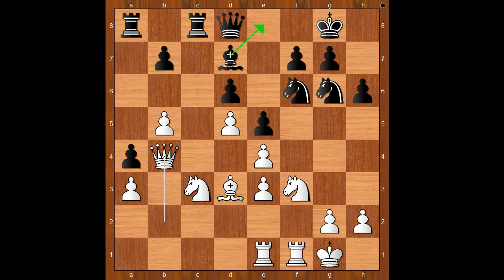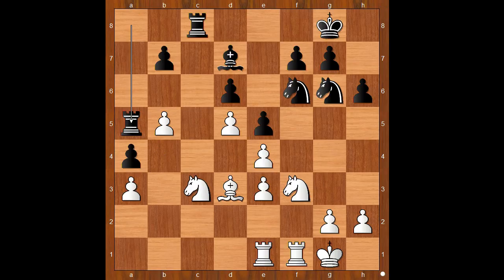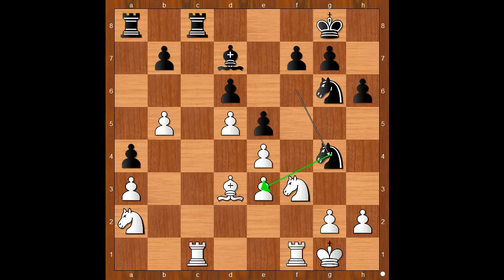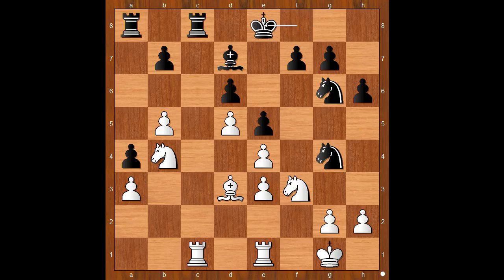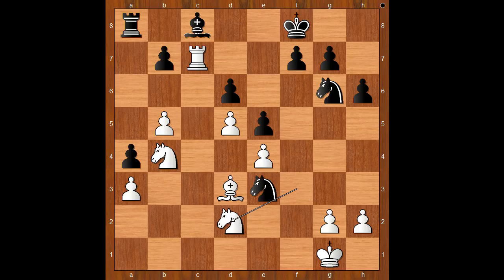Perhaps some players would play bishop to e8, but Wesley So played queen to a5 — a very nice move. If queen takes on d6, then rook takes on c3. Back to our game: queen takes queen, rook takes queen, rook to c1, rook from a to a8, knight to a2, knight to g4, rook from f to e1, king to f8, knight to b4, king to e8. Let's take it back: if rook takes on c1, then rook takes rook, knight takes on e3, but then rook to c7 invading the 7th rank — after bishop to c8, knight to d2, white has compensation for the sacrificed pawn.